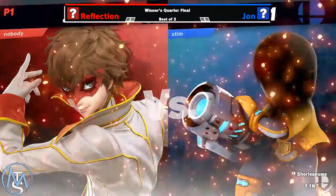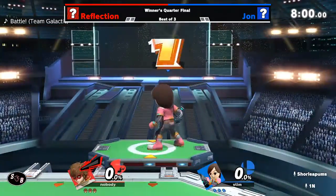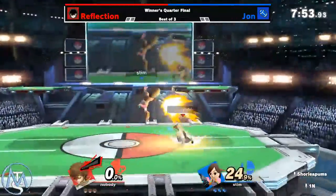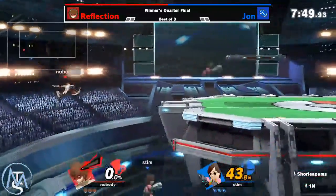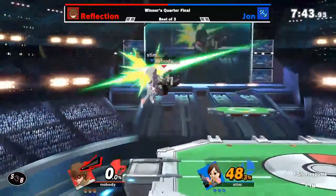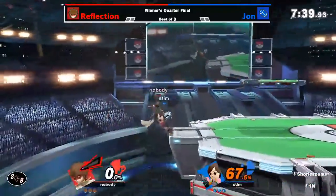This is interesting, because I know that Reflection likes to play a bit more passive than the Joker. However, in this matchup, he kind of has to be aggressive. You can already really see that. If you let Mii Gunner breathe, you just don't want to let Mii Gunner get that space, really.